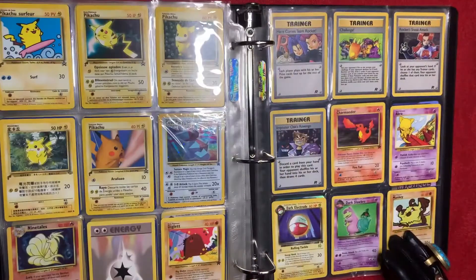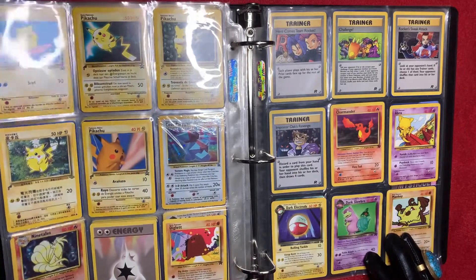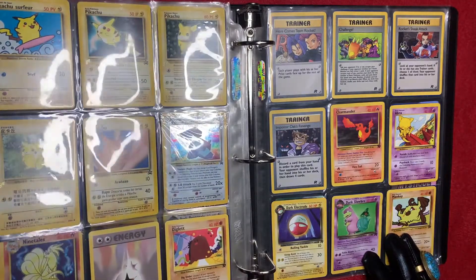And here are some more Pikachus — this one's in German. Here's another cool Porygon, which is a promo card. And I have a misprinted Ninetales which is going for $15,000 right now on eBay.